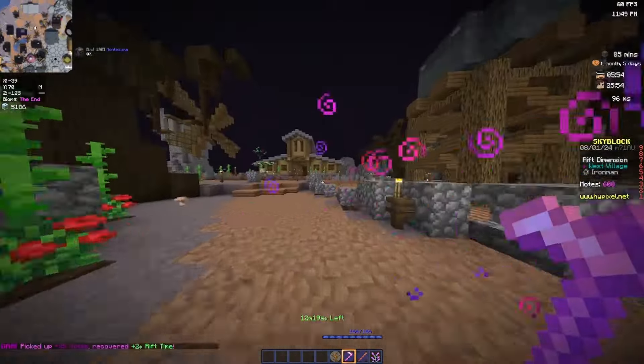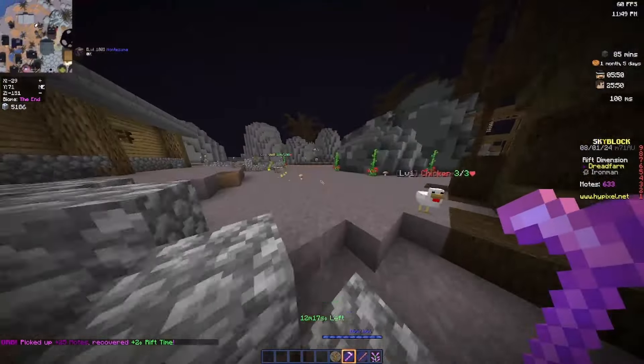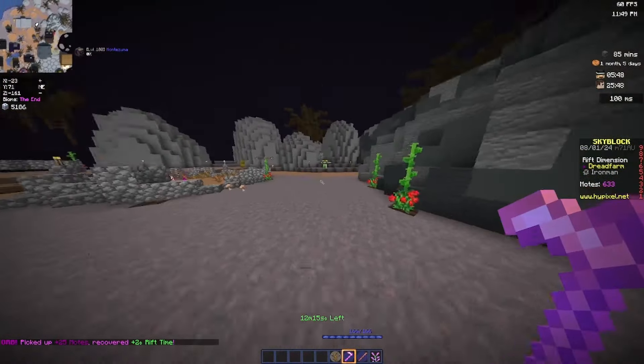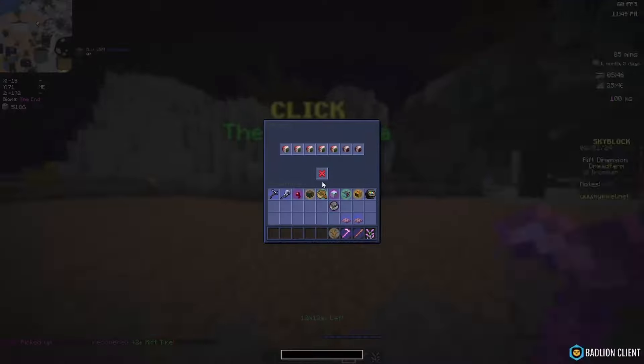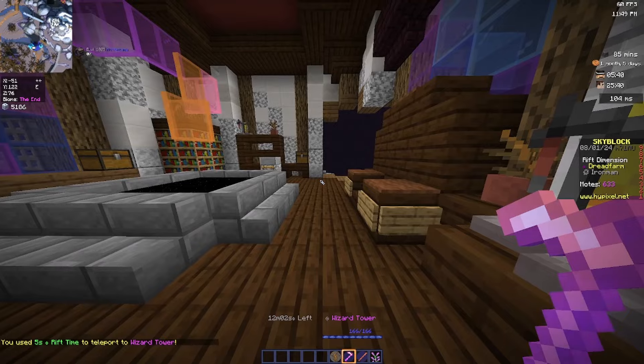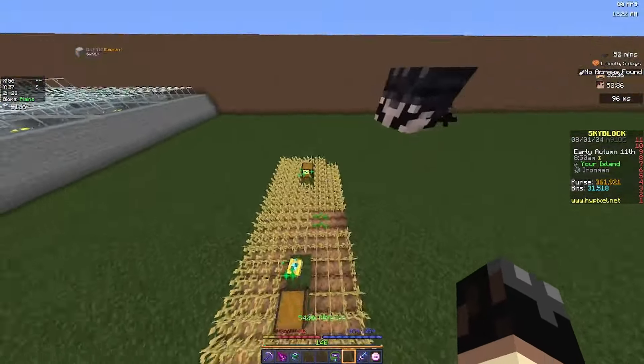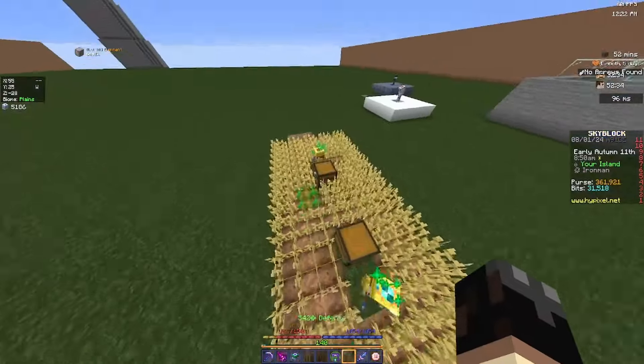All we need to do is rift transfer these back and upgrade my third wheat minion to T11. We should then have three lush on the go, which will make it so much quicker to get that artifact. The minions are coming along — we have our three lush wheat minions here.